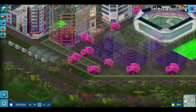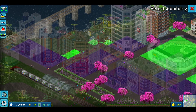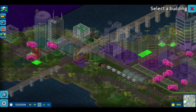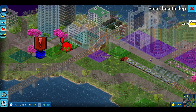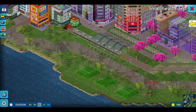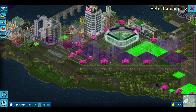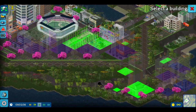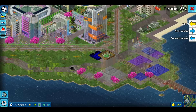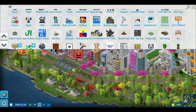Next up we have the move building tool, which will just help you move buildings. It doesn't work on zoned buildings like residential, commercial, or industrial, because those buildings can change if they're not locked. What it does work on is things like parks and sports centers. This is also a very helpful tool — you don't have to delete anything and pay to rebuild it.